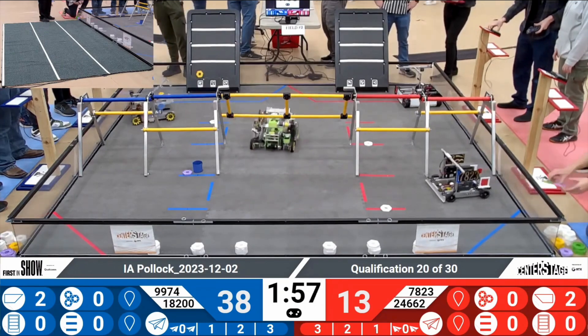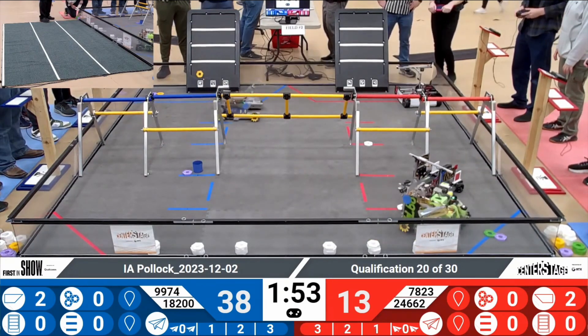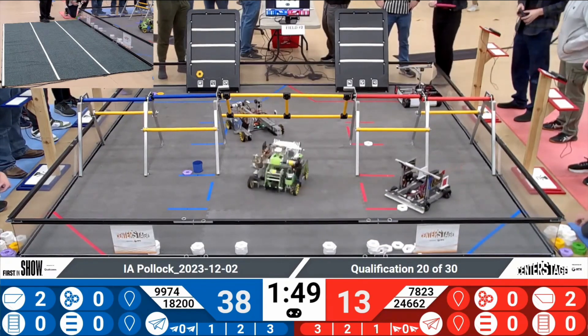At this point, the human players may begin introducing pixels. The blue alliance quickly goes to collect pixels in their wing.